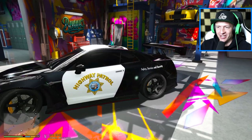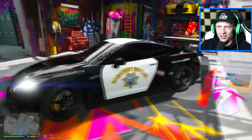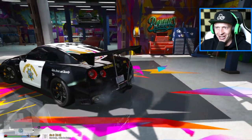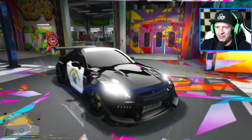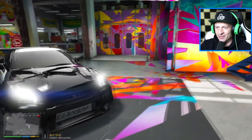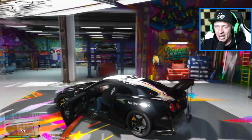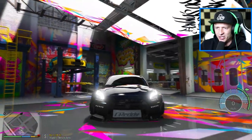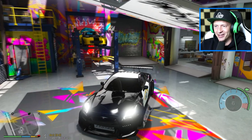The car looks absolutely insane. It's got the Highway Patrol livery. It says safety, service, and security on the rear quarter panel. It even has the marking — unit number 860. I love how this came out. It says Highway Patrol on the back, and this has got to be the most aggressive police car you will ever see. I'm really excited to do the top speed run. Make sure you have left your guesses in the comment section down below. We do have the sirens, which is pretty cool. I love this car — it came out really, really cool.